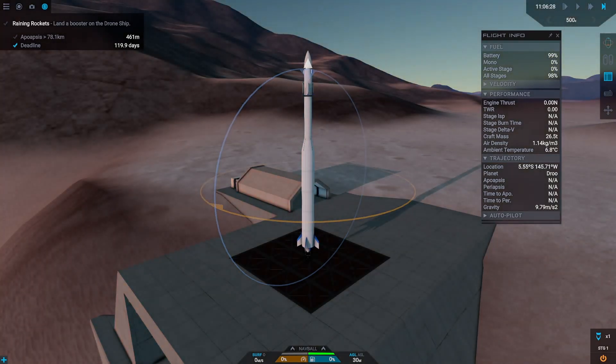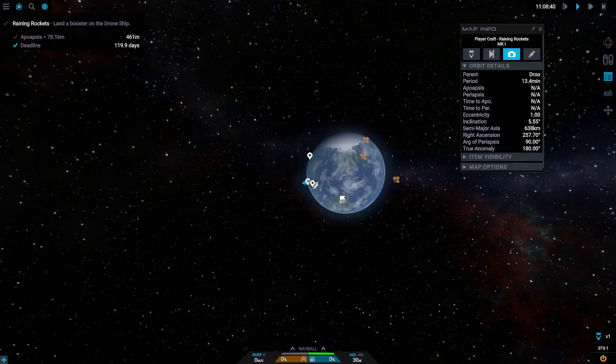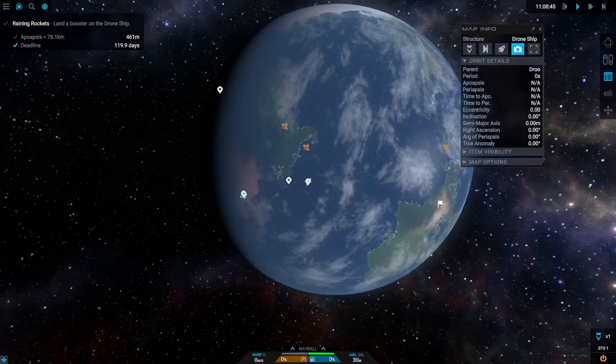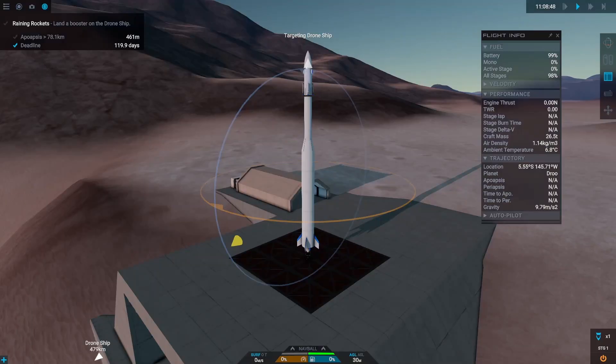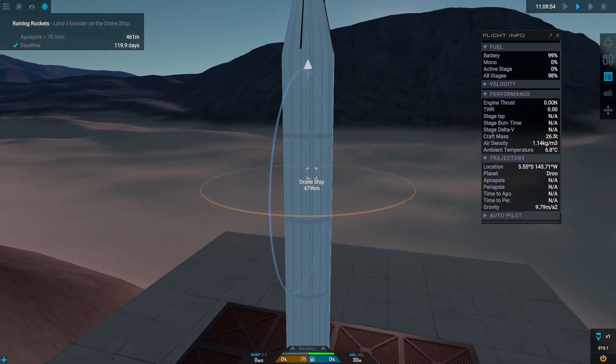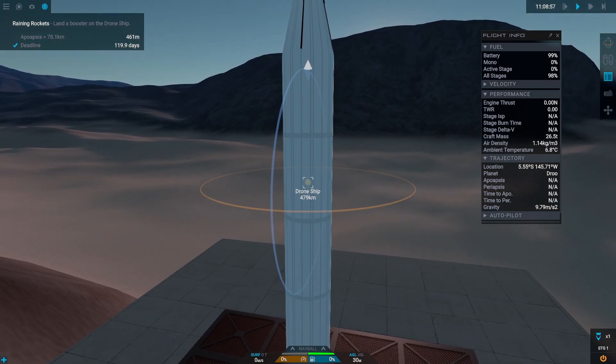Let's set up some things first. We want to start in daylight of course — landing on a drone ship in the middle of the ocean during night time is difficult. Next, let's find the drone ship on the map and set it as a target. Last, let's set our heading to point directly towards the drone ship.